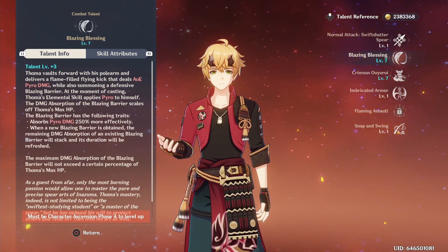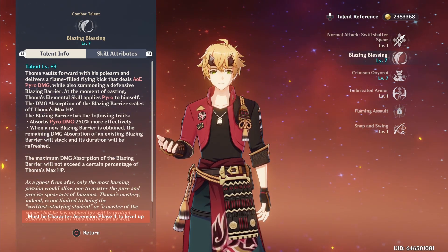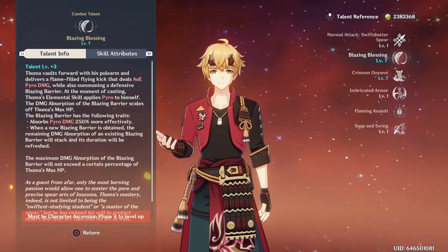His elemental skill deals AOE pyro damage, grants a shield known as a blazing barrier, and applies pyro to himself, which can be used as a cleanse, but it goes away if you swap to another character, so you can't use it for things like Kazuha's elemental skill.